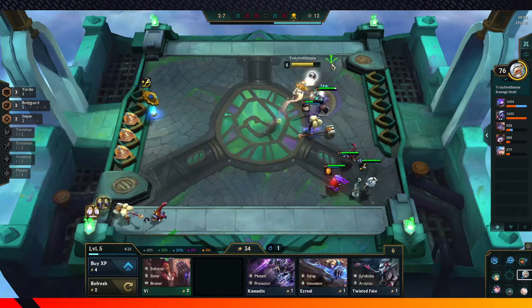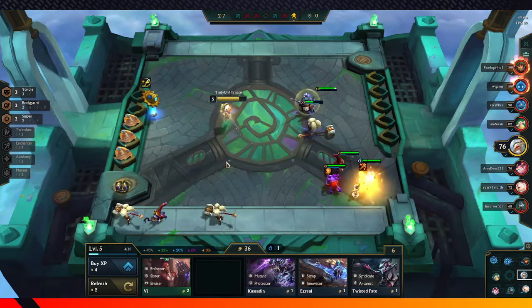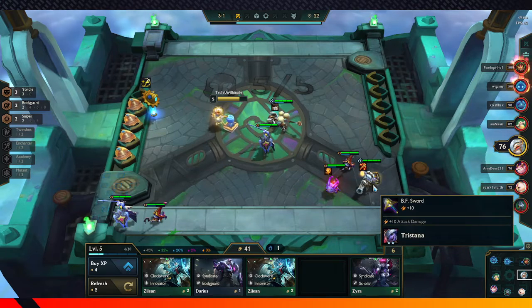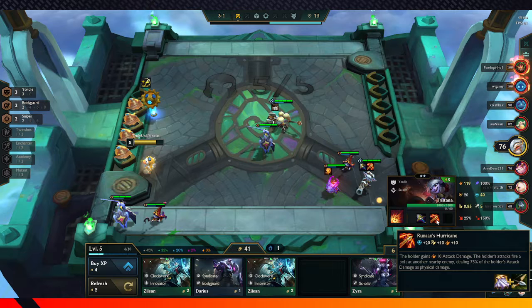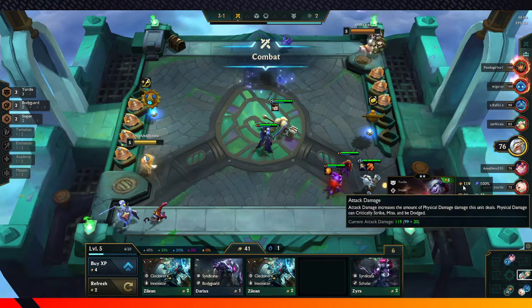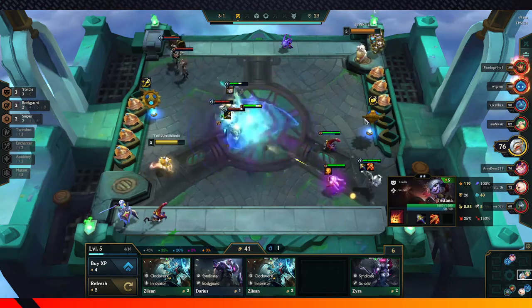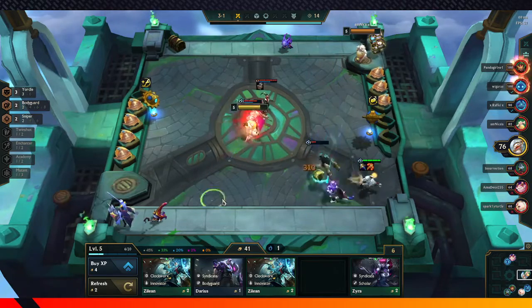We're getting some pretty good items here. This is pretty good right here — this should start winning me the game, because Tristana has gotten Runaan's Hurricane. She gains extra damage, and her attacks fire a bolt at other nearby enemies dealing 75% of that damage. Tristana has 119 attack damage with Runaan's and the big sword. It allows her to fire off bolts at other nearby enemies. Tristana is our carry — she's here to carry us through the rounds.